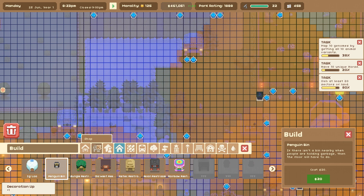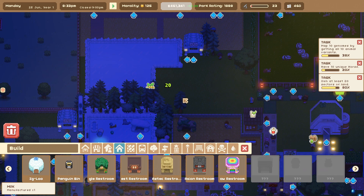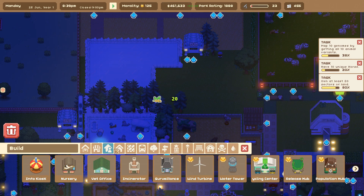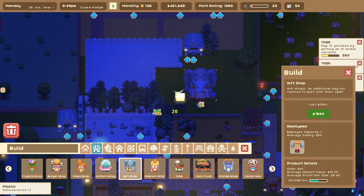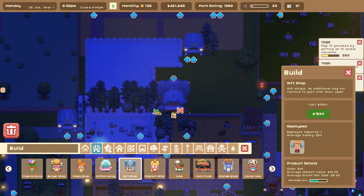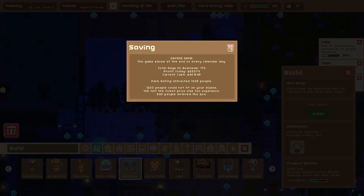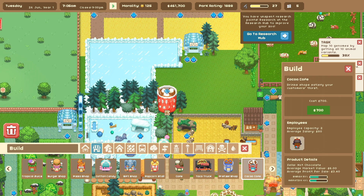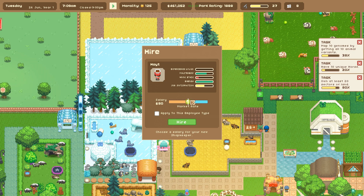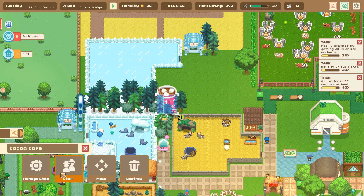Why is it so dark in here? I want the cute new gift shop that has the hats — oh my gosh, this is huge. This might be a gigantic mistake. Actually, let's grab the Cocoa Cafe instead — that's a much better option for this spot. We're going to put the Cocoa Cafe over here.